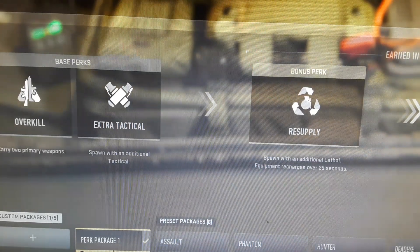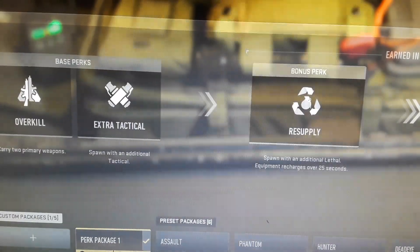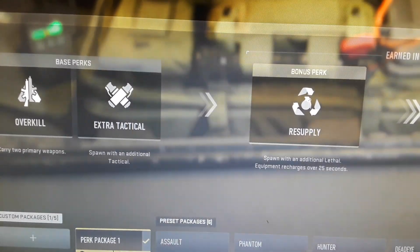For your perk package, make a custom one and have overkill, extra tactical, resupply, and overclock. You don't have to have overkill — you can have whatever you want — but make sure you have extra tactical, resupply, and overclock.